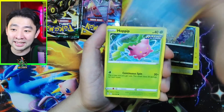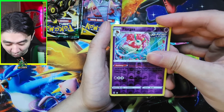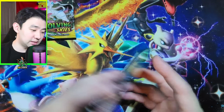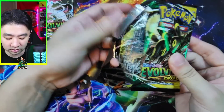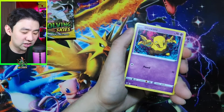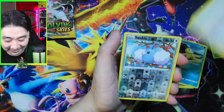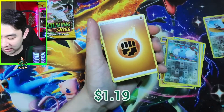Zorua, Tentacool, Hoppip, Florges — and let's go, big boy hit, let's go! Black borders — Duraludon V. Very cool. Another hit to the collection. The amount of hits we're getting from these Costco Stacking Tins are pretty insane. You'd want the Moonbreon, you'd want the VMAX alt arts and all the cool alt arts, but it's okay — Duraludon's just as good. Psyduck, Swabaloo, Swabaloo again — oh, regular V card for the win! Gyarados V. 10 hits, ladies and gentlemen. 10 hits.